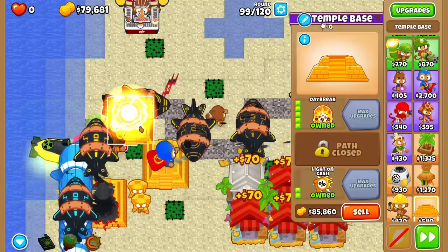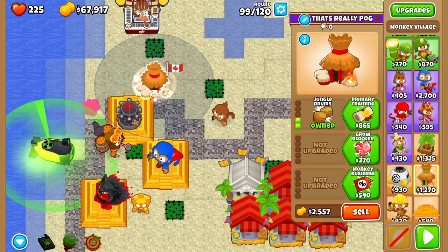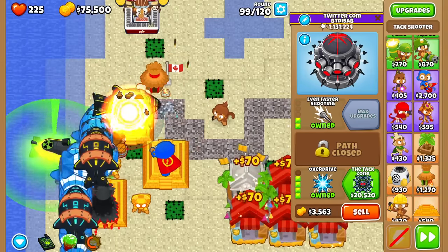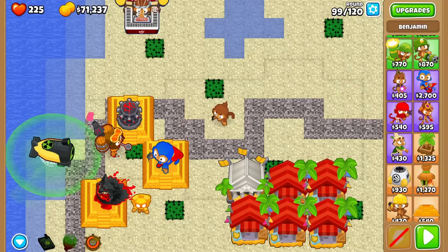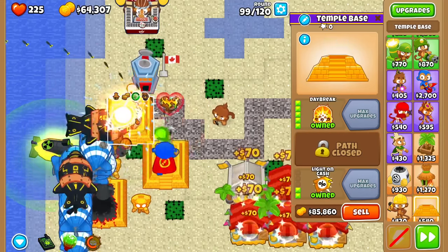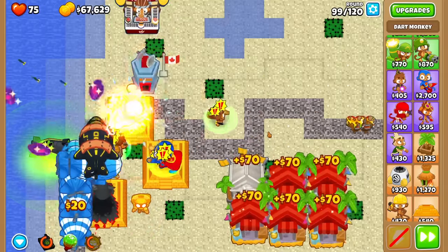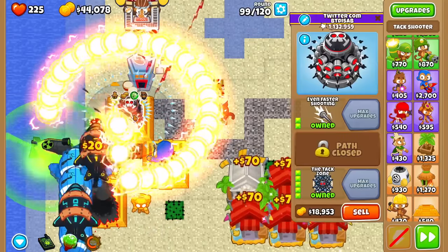And here's Round 99. Is that attack even doing damage to DDTs? It might not be, because it doesn't have a MIB on it. I thought the explosions would at least do some DDT damage, but yeah. Let's see what we should get — how about a MIB? Let the attacks actually do damage. That is surprisingly still not enough. Okay, attack zone and MIB — definitely shouldn't have any problems anymore.